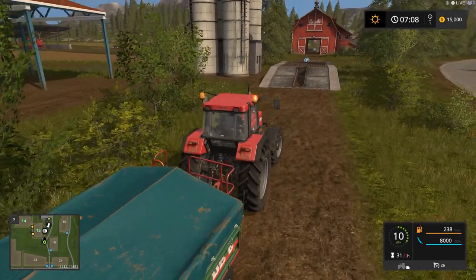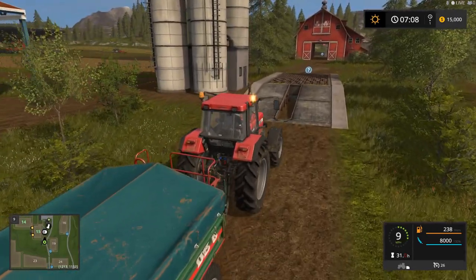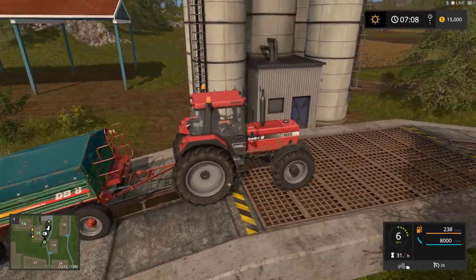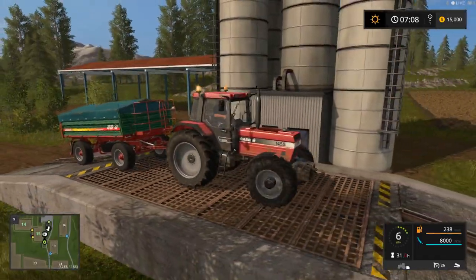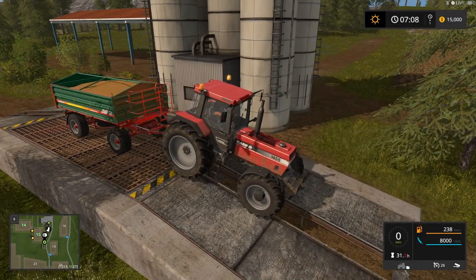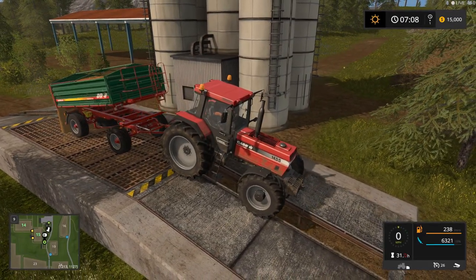We don't have any gas on the farm, so we might eventually have to get a trailer for gas, though there might be a pump — I haven't looked around hard yet. But I didn't see one at first. Look how nice that looks. We're dumping the tipper and we're going to go back and grab the rest.